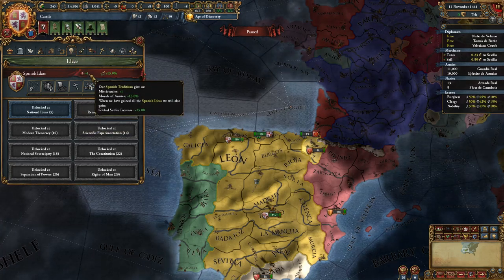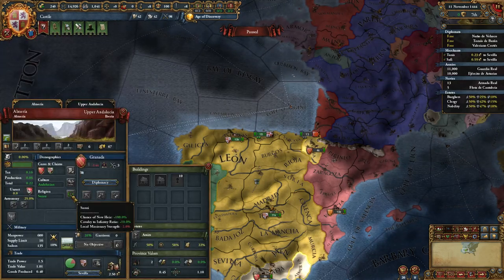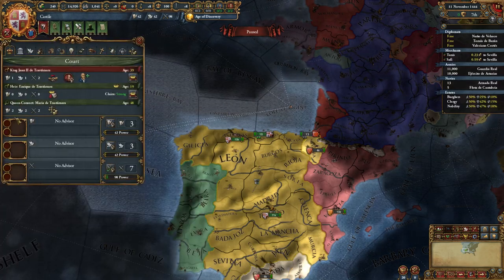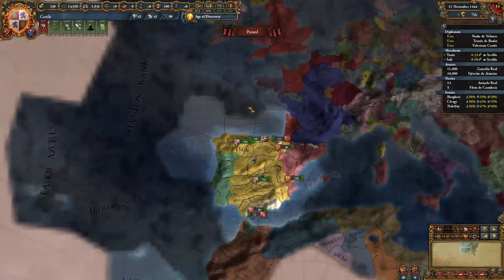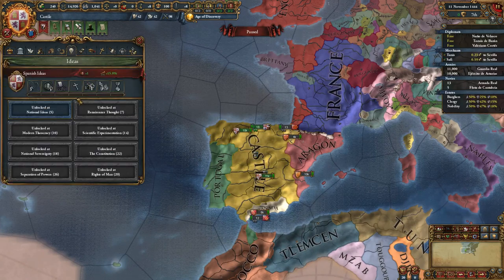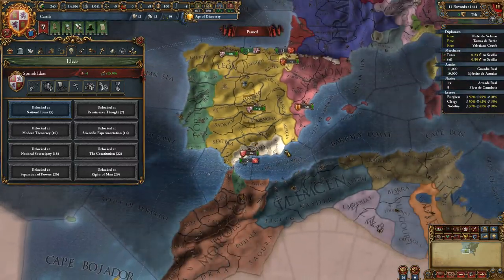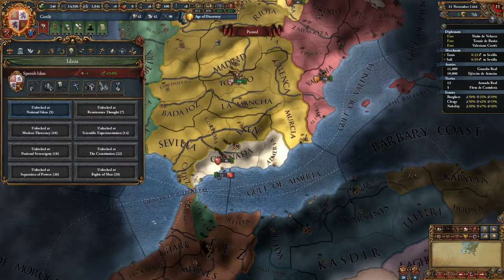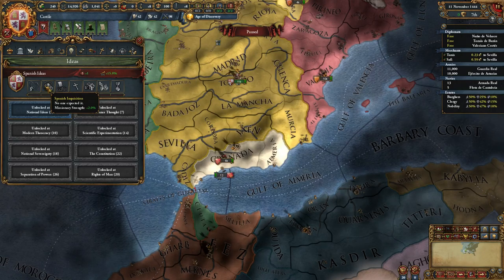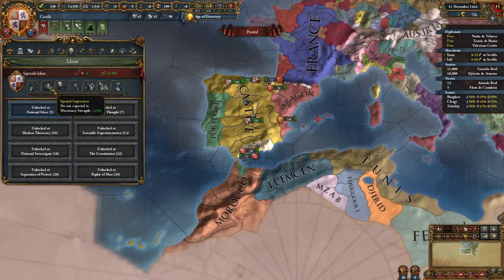You also start out with one missionary, which is nice, but not the most useful early on because Muslim provinces have negative 2 local missionary strength, so you can't convert them even if you wanted to. The only way you're going to be able to do that is if you have an Inquisitor advisor and you're very stable. You will also get the Spanish Inquisition at some point, which is your second idea, or something equivalent when you conquer Granada. You'll be able to forcefully convert these provinces, then deal with a revolt later. Once you get the Spanish Inquisition, it will allow you to convert Muslim provinces — not with ease, but you'll definitely be able to. That's pretty much why that idea exists.